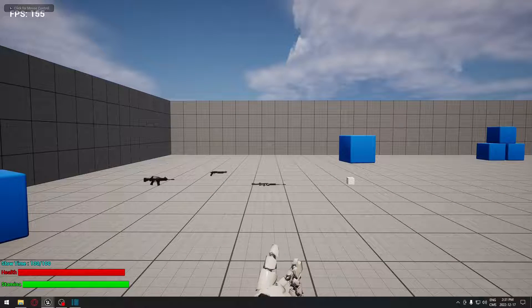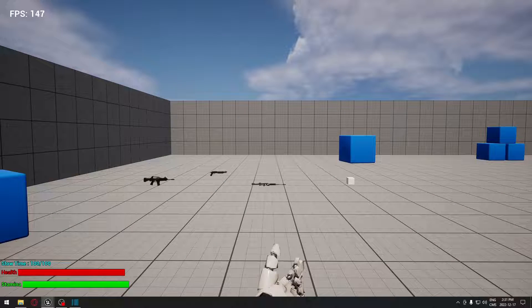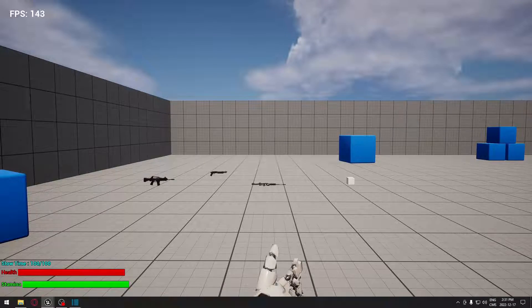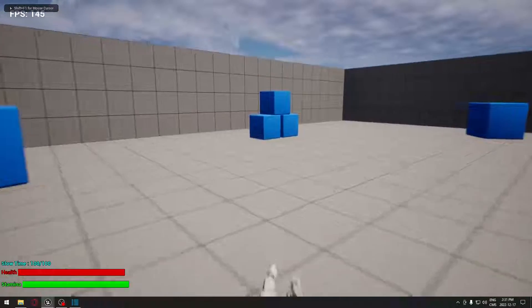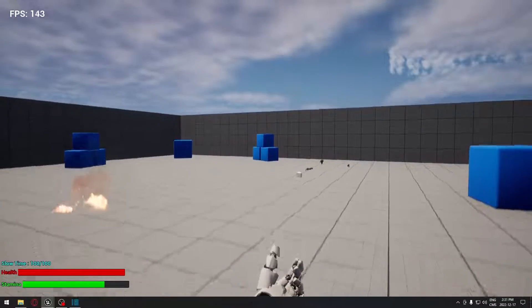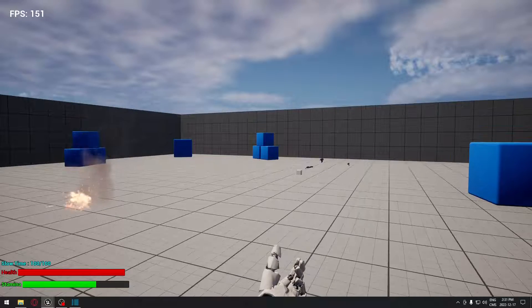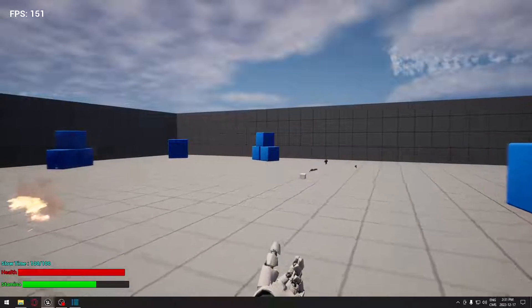Hey, welcome back. Today we're gonna see how to crouch and jump, and we're gonna make sure that we use stamina when we do those two actions. As you can see here, I'm jumping and you can see my stamina is going down, and if I crouch, same thing — the stamina goes down.